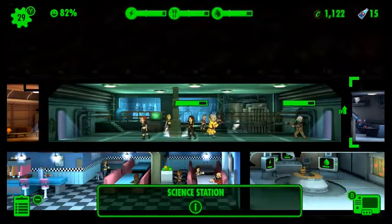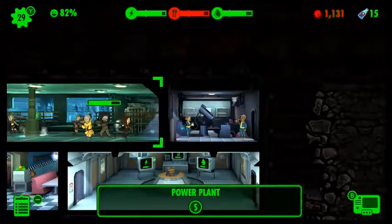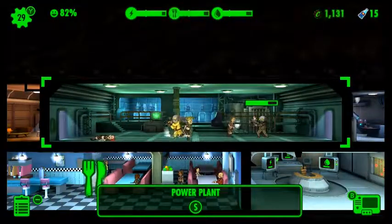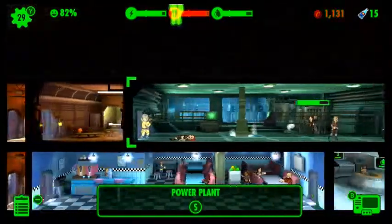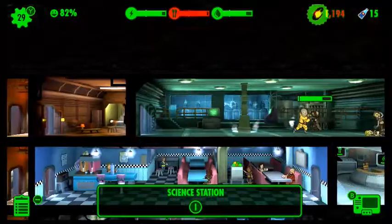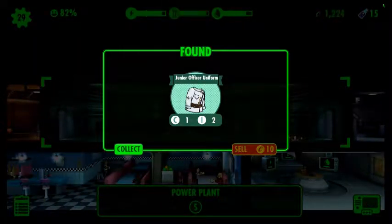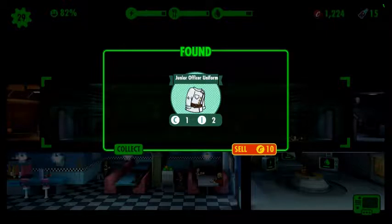You can see that one there is already dead pretty much - she's just dropped over dead. So yeah, as long as you have everybody with plenty of weapons, you're going to be fine. Raiders aren't going to bother you too much.